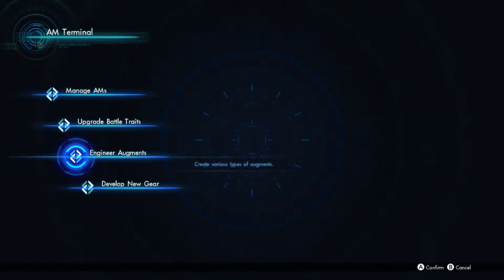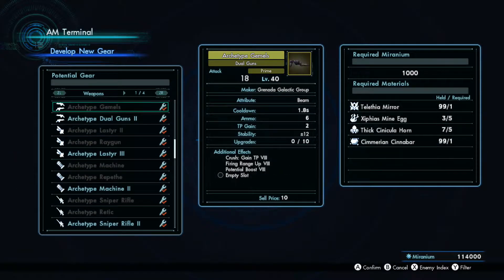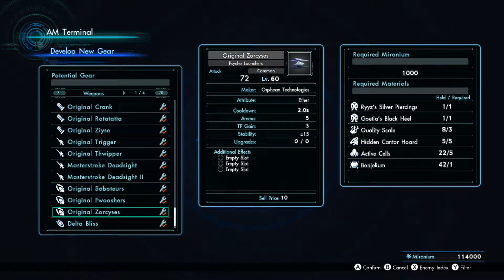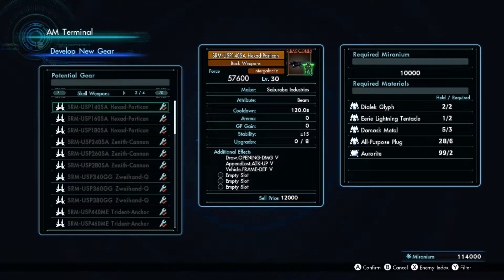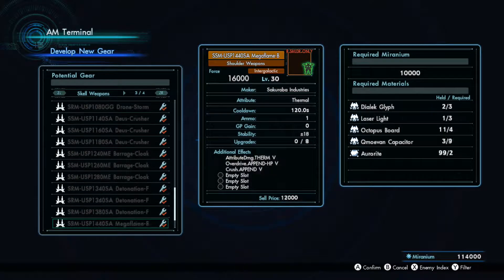Then there is this thing called the AM terminal where you can craft all sorts of augments, weapons and armor, and this one was the breaking point. Because if you create something here it is immediately marked as crafted with a symbol. Farming for materials, killing the global nemesis thousands of times to get tickets, playing Noctilum Knight to get blade metals and so on — the AM terminal was the thing that almost made me surrender.